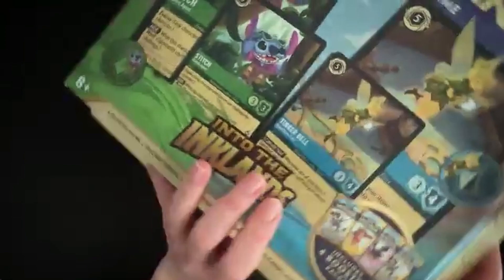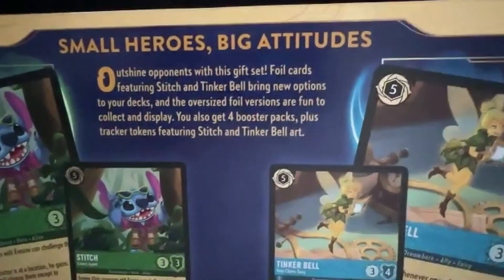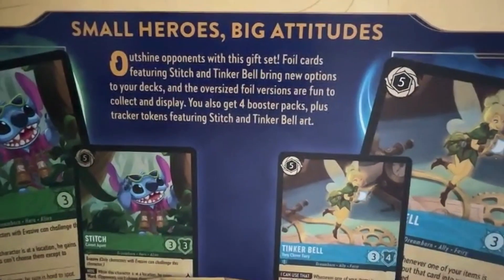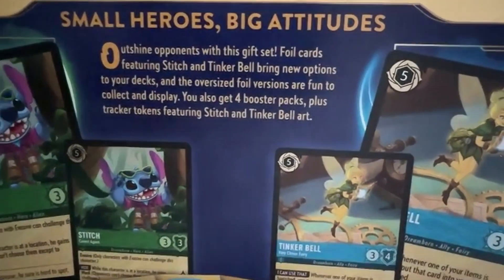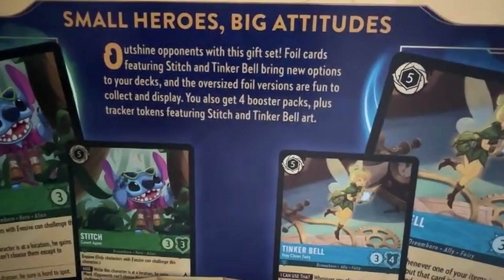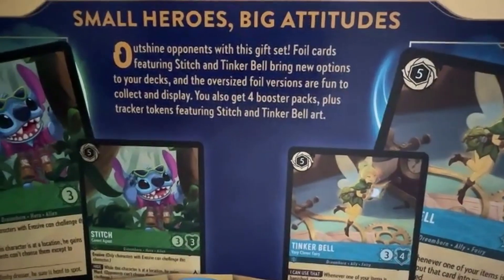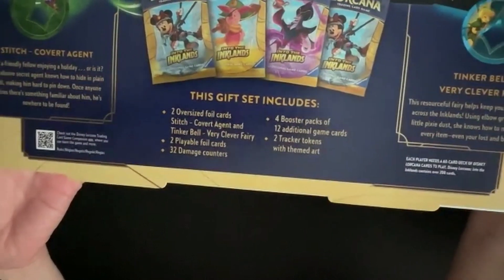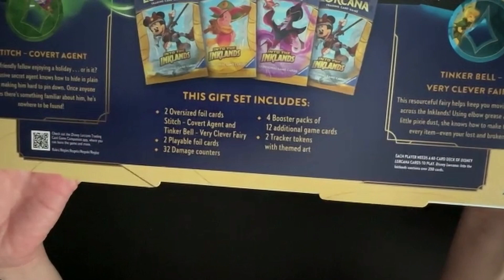You might be able to see that it's all foil. And if I flip it over, we can see what we're going to be finding inside. So we've got 'small heroes, big attitudes — outshine opponents with this gift set.' Foil cards featuring Stitch and Tinkerbell. I love Tinkerbell. Bring new options to your decks, and the oversized foil versions are fun to collect and display. You also get four booster packs and tracker tokens featuring Stitch and Tinkerbell art, and 32 damage counters.